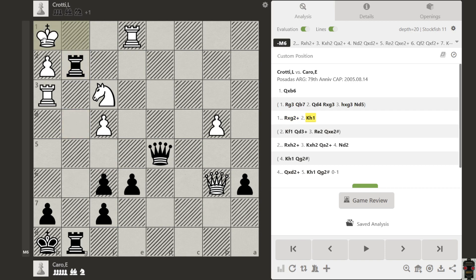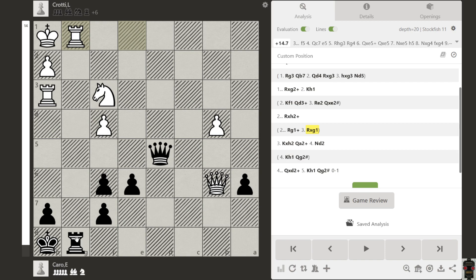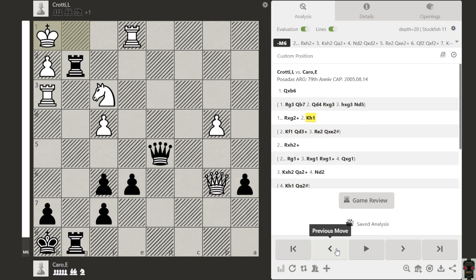But what if the king goes to h1? Now we can try this, but we can't take here because of this rook. So if we try that, it's totally losing. After g1 we have to defend, we try moving here, then we take by queen. Because the queen is also defending that square, it's not a good idea to go there.